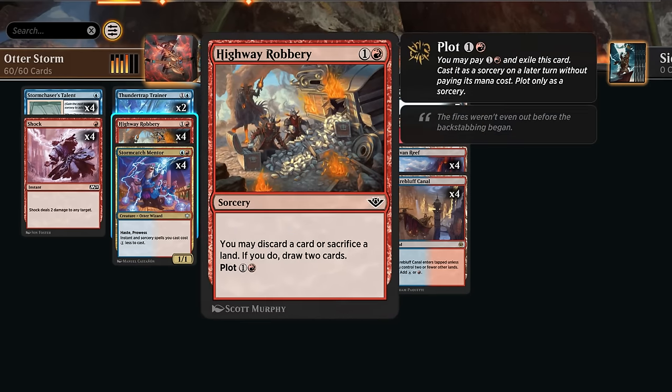Highway Robbery is important for the combo turn because we can plot it for one red mana and keep it in exile until we're ready, then cast Storm Splitter and a bunch of instants and sorceries in the same turn. Storing up two mana for a future turn is quite good, and we can always cast it from hand if needed by discarding a card or sacrificing a land. Usually we don't mind sacrificing a land if we're planning to win that very turn.